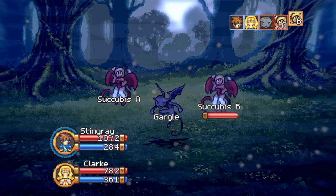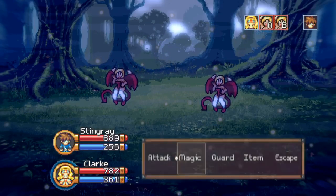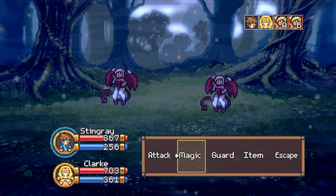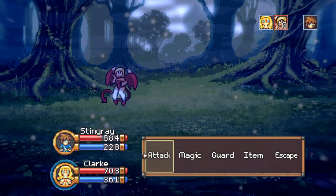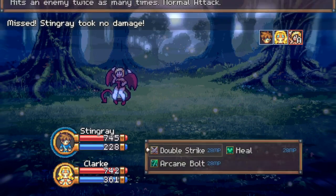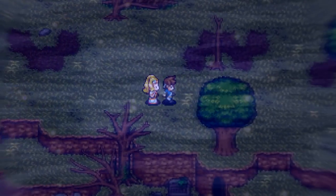The gargoyle is pretty cool and the succubus is pretty sweet as well. We're doing really good here. I don't really need to have Clark attack right now — 210 damage, half that is 107, that's nothing to sneeze at. She's definitely doing damage. She seems to crit most of the time she attacks. But you can see I'm down quite a bit — that recoil does do a lot of damage.